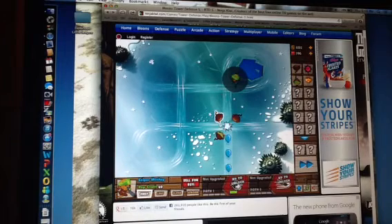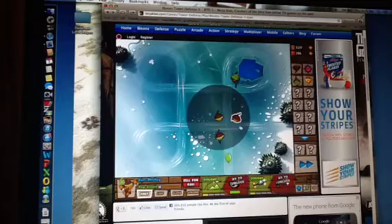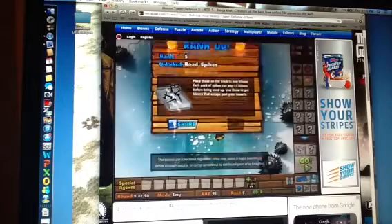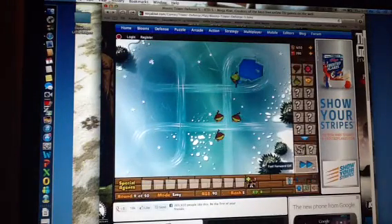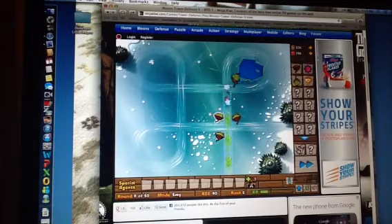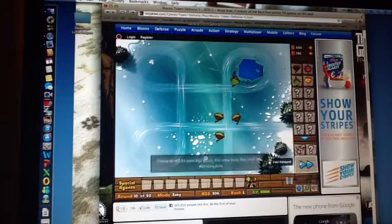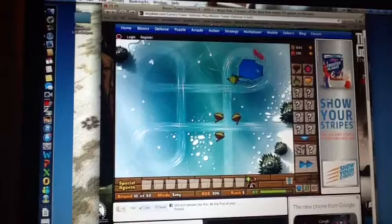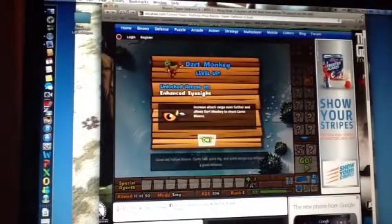That should do for now. Let's upgrade those. We're doing pretty good. We just unlocked the spikes. We're rank five right now. Those Dart Monkeys are taking them out right now. This is not what I usually do for balloons, but I haven't unlocked all the stuff. On my iPad, I usually get the ninja monkey — it shoots shurikens.